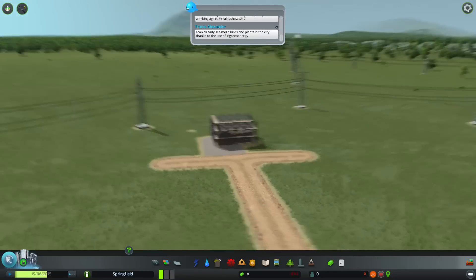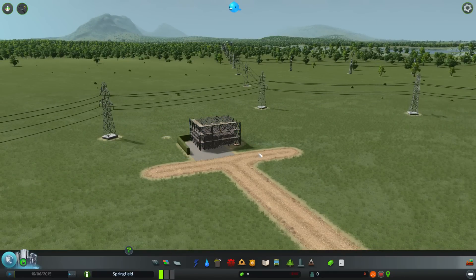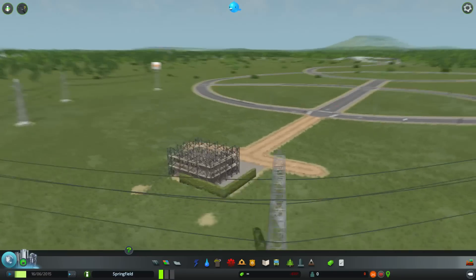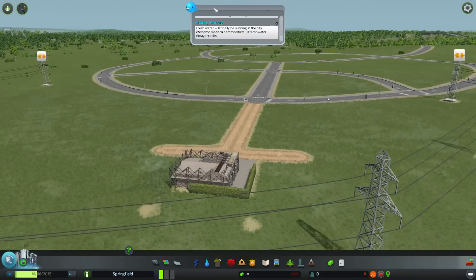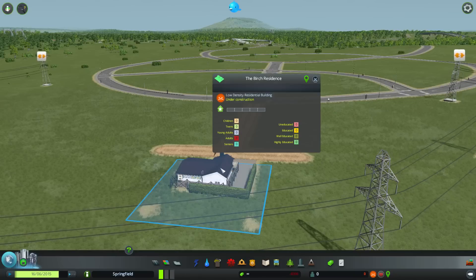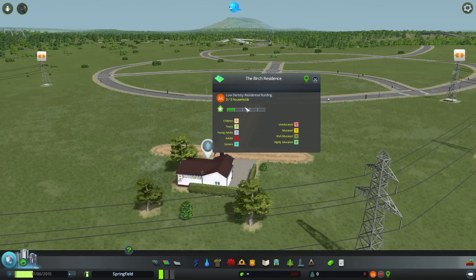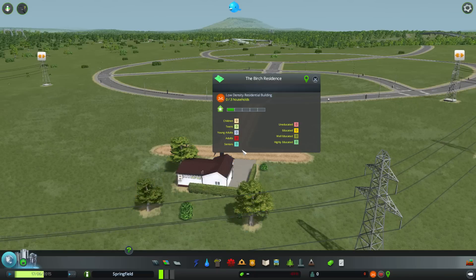And there we go, our little house is growing. Let's see what kind of citizens we get. Now, of course, it is not going to be a single family, because you can have multiple households in a single house — in this case it's three.